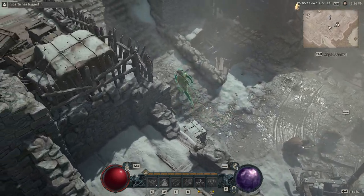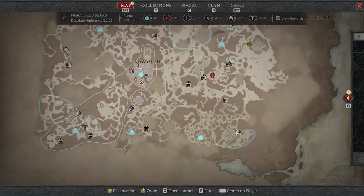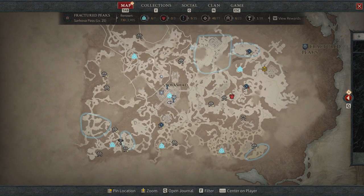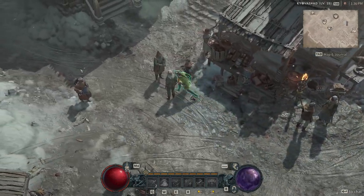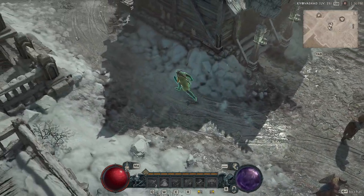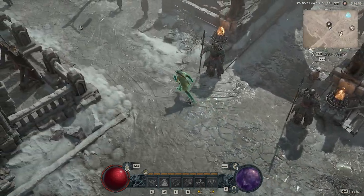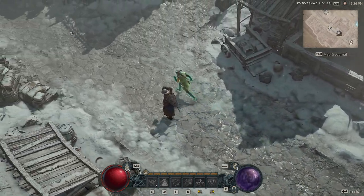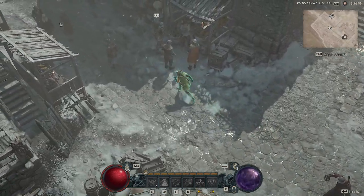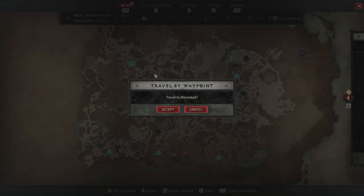How do we get those Murmuring Obols? They're very important — kind of like Blood Shards in Diablo 3, because we all loved going to Kadala and trying to roll the legendary stuff we really needed to complete our builds, whether it was a specific chest piece, pants, or anything like that. That's basically what the Murmuring Obols are.